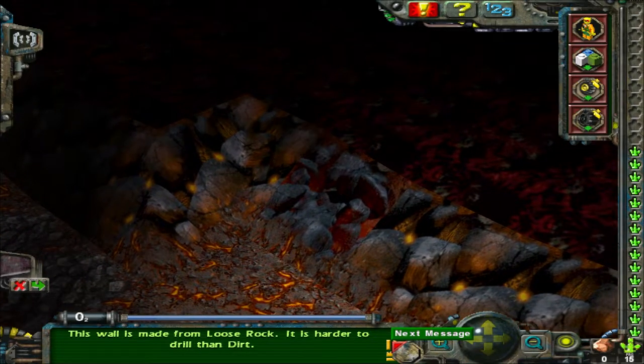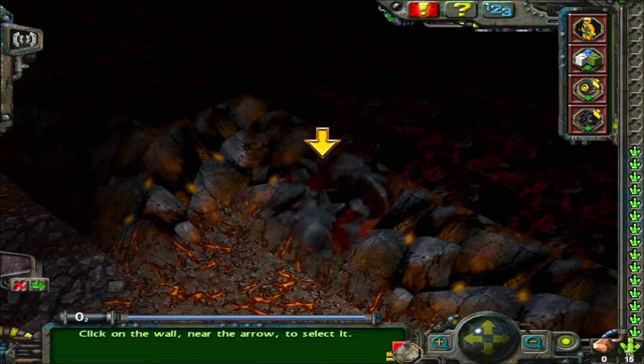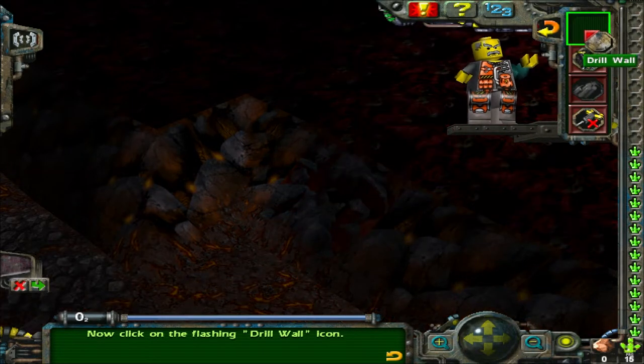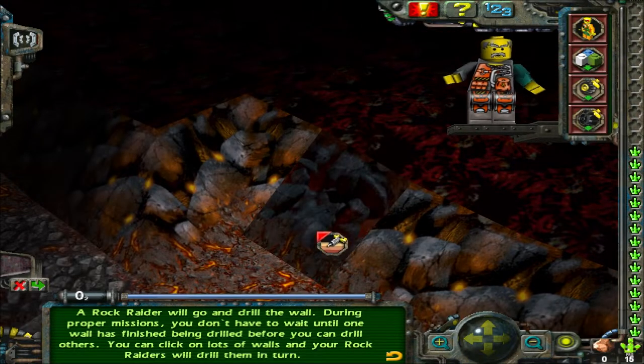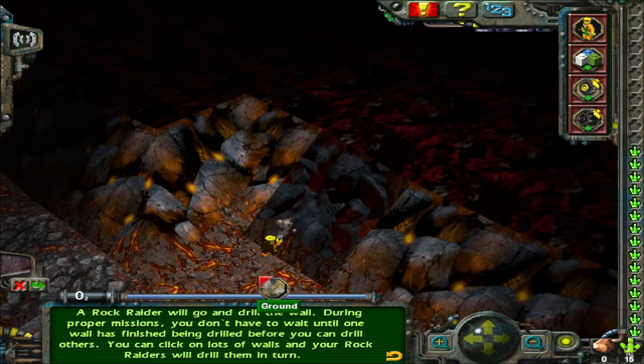This wall is made from loose rock. It is harder to drill than dirt. Click on the wall near the arrow to select it, then click on the flashing drill wall icon and a rock raider will go and drill the wall. During proper missions you don't have to wait until one wall has finished being drilled before you can drill others. You can click on lots of walls and your rock raiders will drill them in turn.